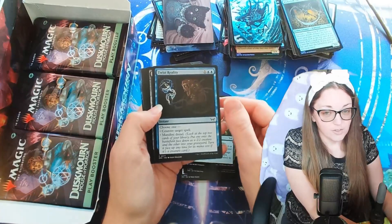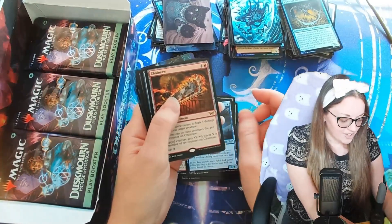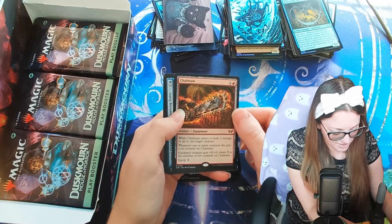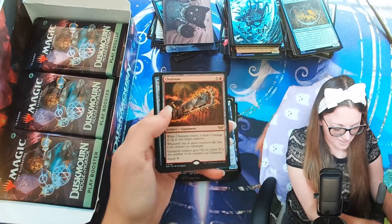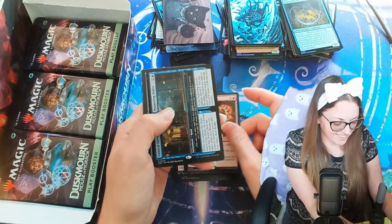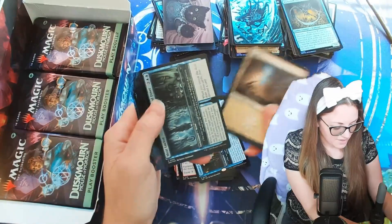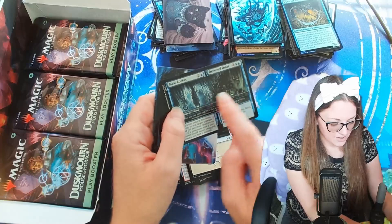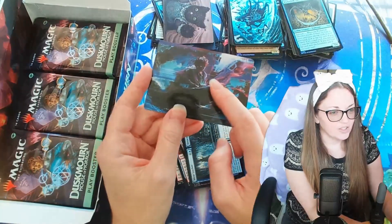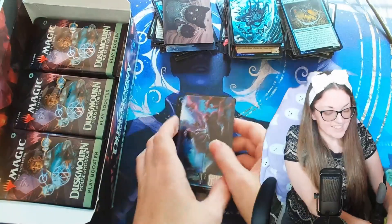Monstrous Emergence, Twist Reality, Sick Twister, Trial of Agony, another Fear of Falling. Chainsaw — that is awesome. When it enters, it does a lightning bolt basically to a target. Whenever one or more creatures die, put a rev counter on Chainsaw — because you rev it up. Enchantment creature gets plus X plus zero, where X is the number of rev counters on Chainsaw. I like that a lot. Central Elevator, Promising Stairs — this is a rare, I think this is our second or third copy. This Meat Locker looks sick in the foiling — all of this, like icicles or whatever, they look great. I didn't even notice this until I looked up at the camera — that's like a face. That is spooky, that's a jump scare, absolutely.